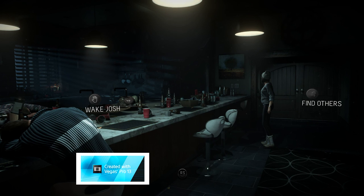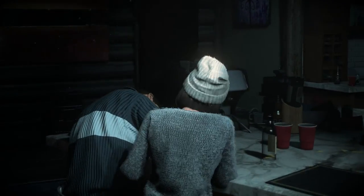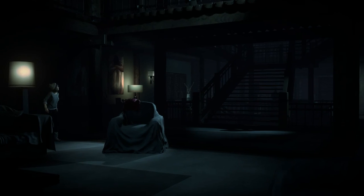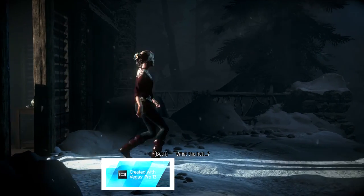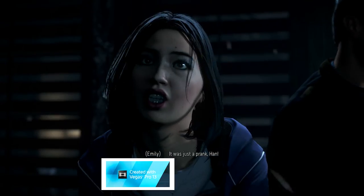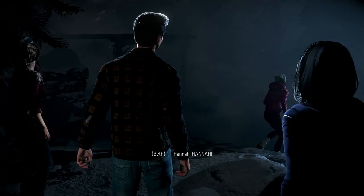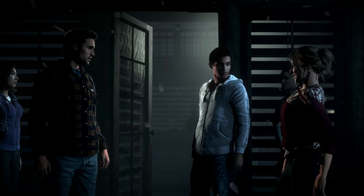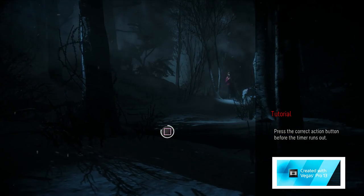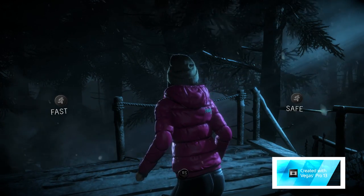We do get an option: Wake Josh, or find others. Let's see what happens when I wake Josh. 'Douchebag, there's someone outside.' 'What the hell?' 'What's going on? Where's my sister going?' 'It's fine, she just can't take a joke, it was just a prank.' 'What did you do?' 'We just messed around Beth, it wasn't serious.' 'Wasn't serious?! Hannah!' Should we go after her? 'You know, I kind of think you're the last person she wants to see right now, Mike.' Let's go save her.